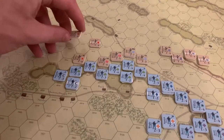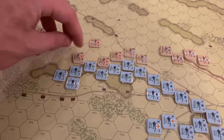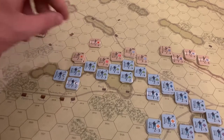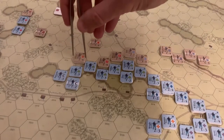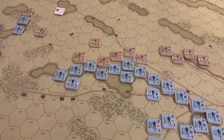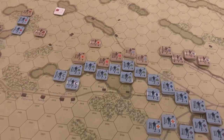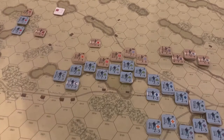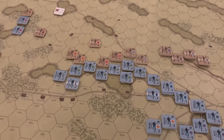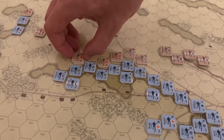Now Kemper and Garnett versus Harrow — that's four versus three, so even committing artillery wouldn't matter. It's a straight one-to-one. Harrow rolls a three and stands. Kemper rolls a two — they stand. Garnett rolls a two — they remain locked there.